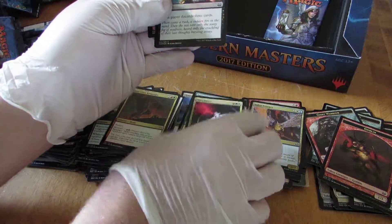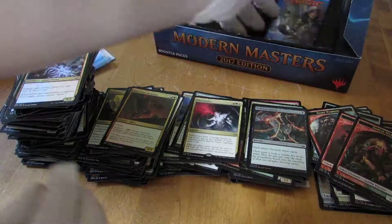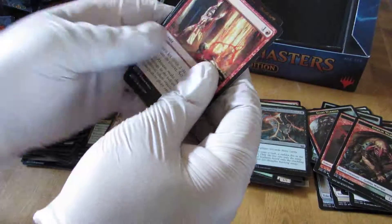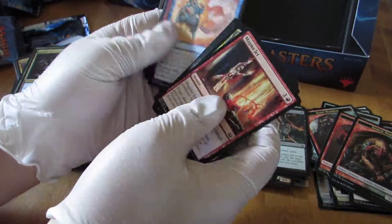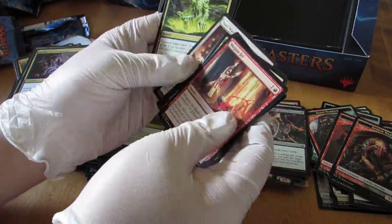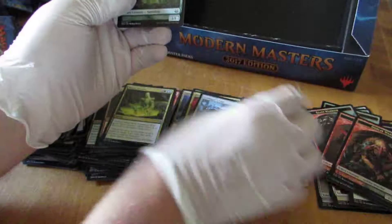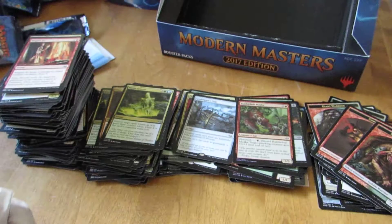Fiery Justice — I haven't seen that card before, that's a kind of cool image. Graftdigger's Cage. Magma Jet — I like that card, I used to play that card a lot. Graftdigger's Cage again. So that is two boxes down.